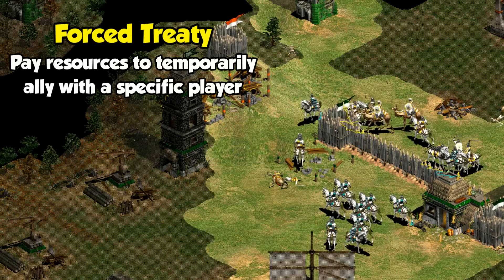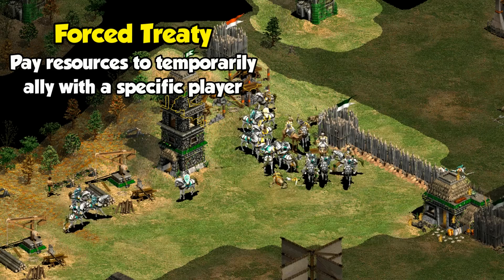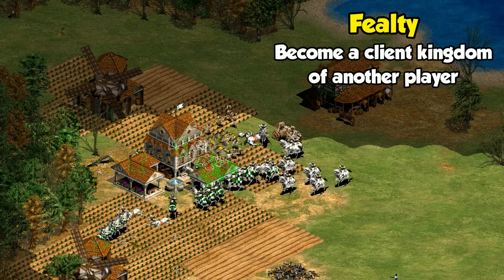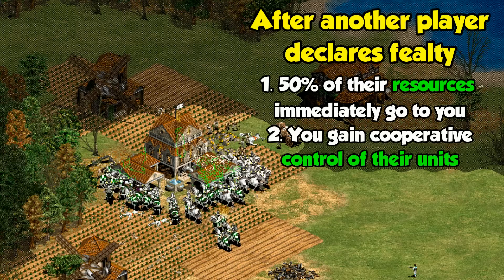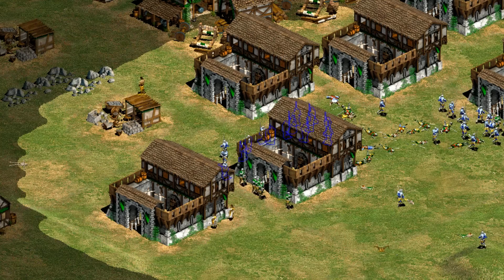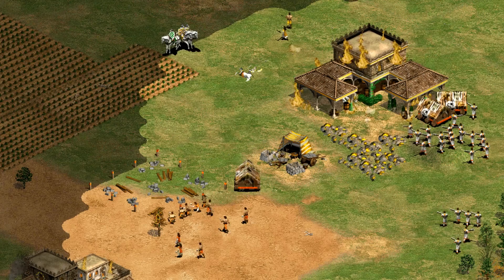Considering the constant threat of attacks from Gaia, it's no surprise that there was also a bit more diplomacy planned that never made it into the game. The next feature was the implementation of temporary force treaties, which a player could initiate to make you allies for a short time period with another player if you were under a lot of pressure and needed a quick temporary alliance. Some civilizations were even planned to have bonuses relating to this — the Britons would have cheaper force treaties, whereas they would be more expensive for the Byzantines. Another related feature was the concept of fealty: at any point if you were being conquered, you could declare fealty to a player. If someone you were attacking declared fealty to you, 50% of their resources would be sent to you automatically, and in addition to a locked alliance, you would gain cooperative control over their units and see all of their line of sight.